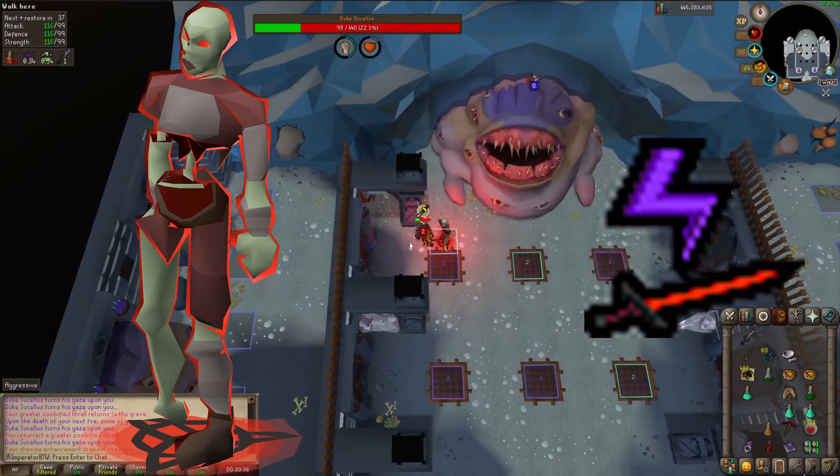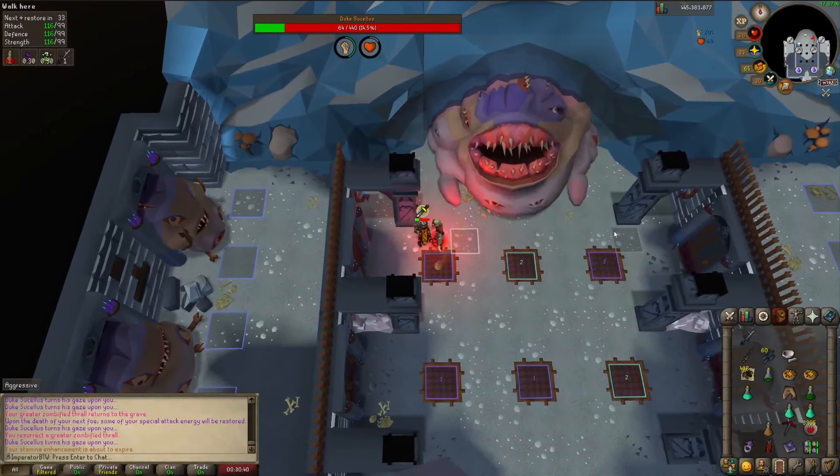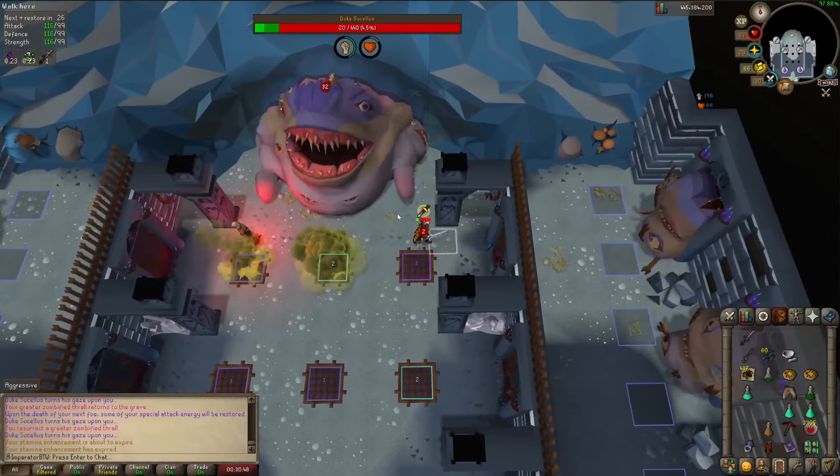Bring the Arceus spellbook with Thralls and Death Charge, as Death Charge will allow you to get at least one spec each kill without bringing Lightbearers. I'd also recommend a Blood Fury to extend trips. With these tips in mind, you'll get even longer Duke trips. Good luck and happy scaping!